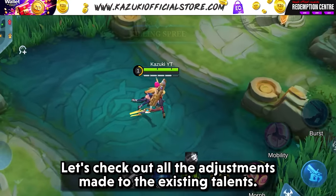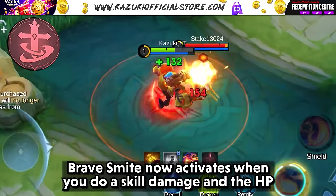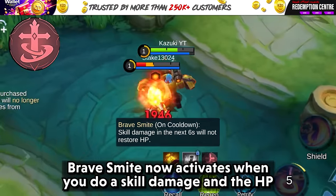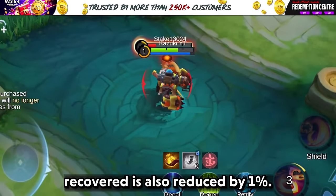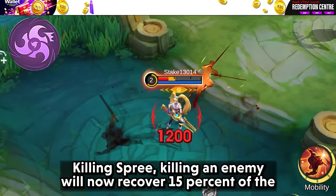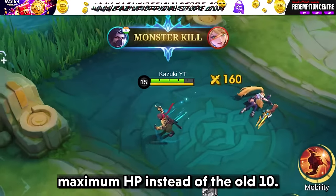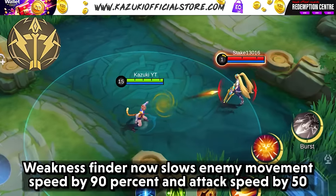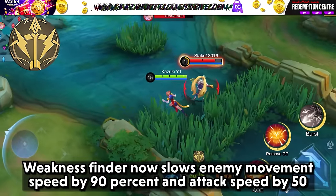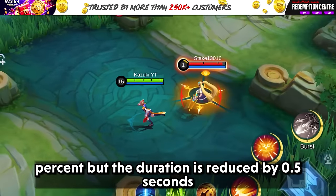Let's check out all the adjustments made to the existing talents. Brave Smite now activates when you deal skill damage, and the HP recovered is also reduced by 1%. Weakness Finder now slows enemy movement speed by 90% and attack speed by 50%, but the duration is reduced by 0.5 seconds.